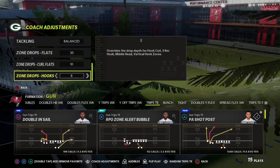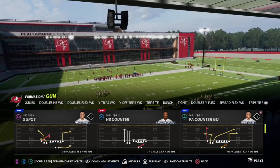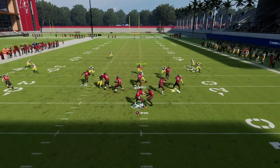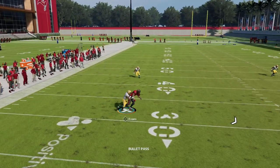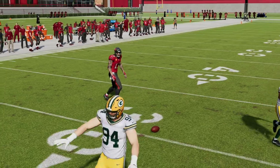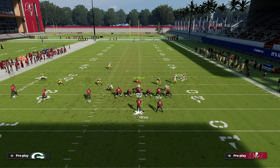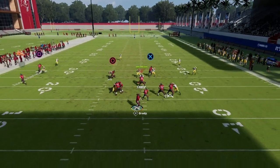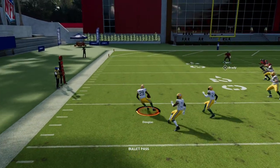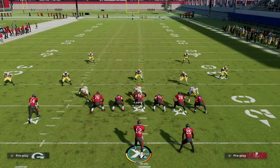Now I'm going to put some zone drops on the field — it's a standard cocktail, but the big key is the ten-yard curl flat zone. If I run the curl concept on the left, you'll see that ten-yard curl flat will absolutely bag it. Same thing with the slant — without the ghost route, a standard slant post concept gets taken away by that ten-yard curl flat every single time.